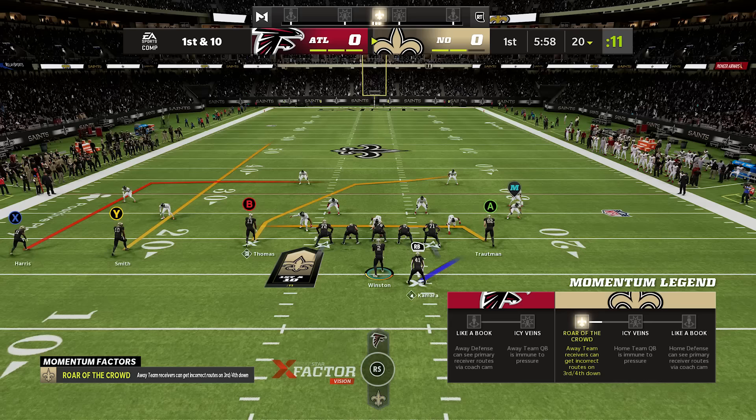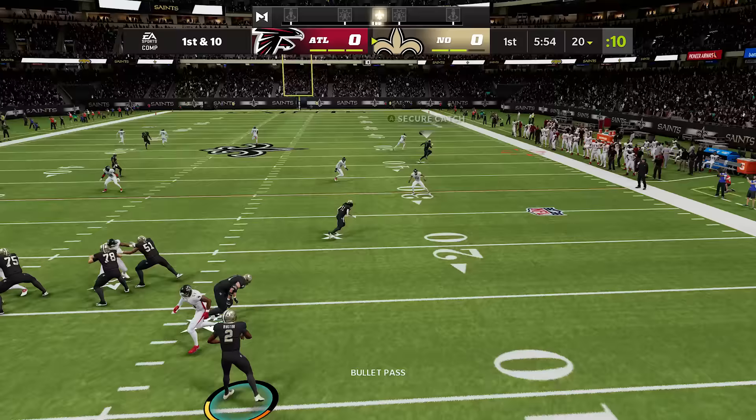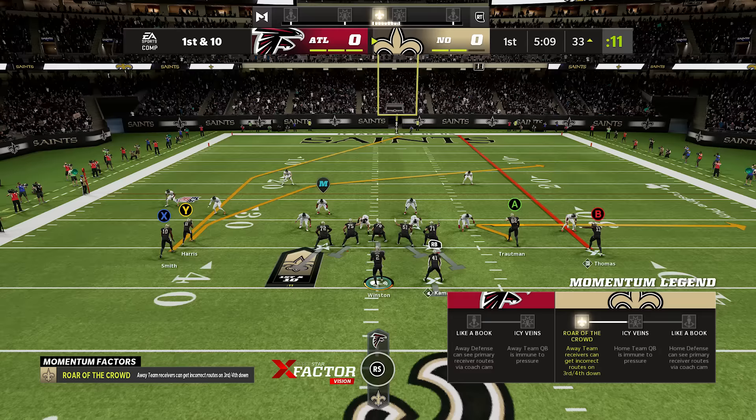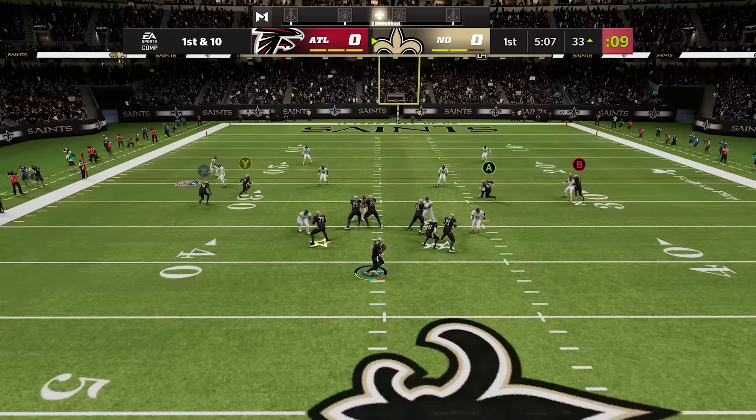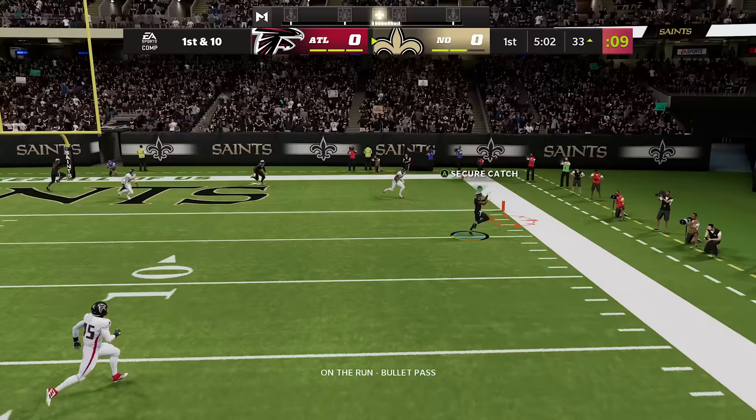Number 19: deep crossing routes are still just as good as ever. If you're looking to move the ball on offense — whether on old systems or new systems — try using plays that have deep crossing routes in them. They're so powerful because against man defense, a good route runner is going to cook their man a lot of the time. Against zones they cut across the entire field, which means no matter what zone is out there, there's likely going to be an open window at some point of the play as long as your pass protection holds up.